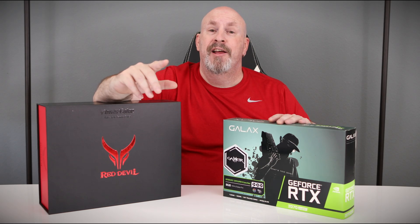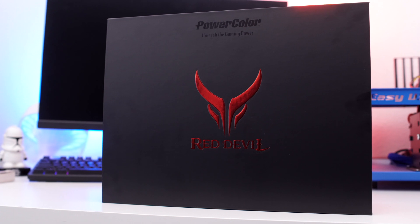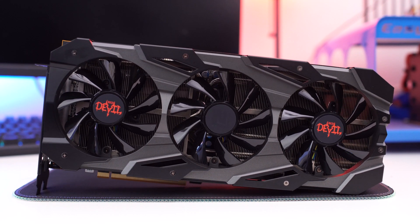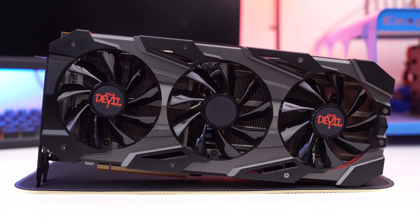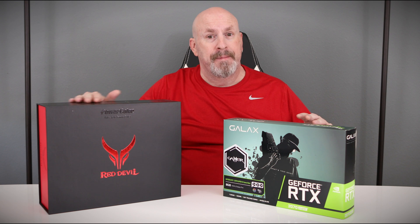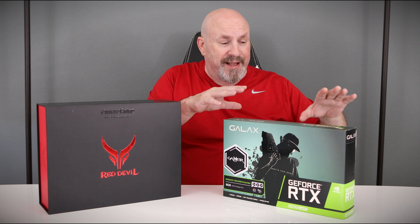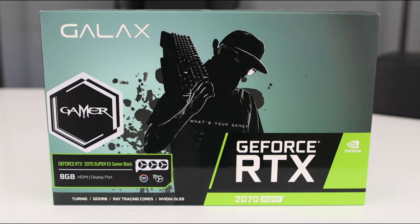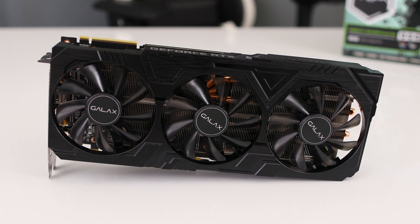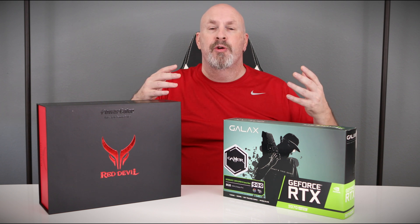Welcome back to another video card showdown. Last week we introduced the brand new PowerColor 5700 XT Red Devil edition, which is a very fast card. We previously showed it against the Founders Edition RTX 2060 Super, where it actually beat that card. Due to viewer comments requesting an aftermarket card comparison, we got a Galax RTX 2070 Super, which comes overclocked out of the box. Today we're showing how these two cards compete against each other.